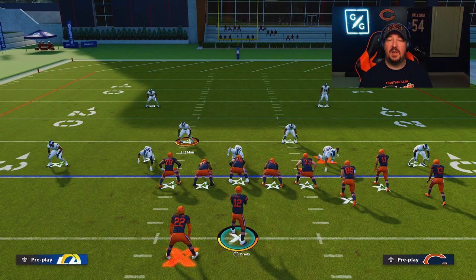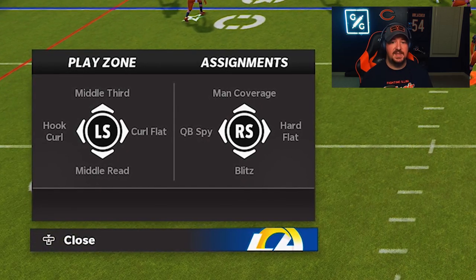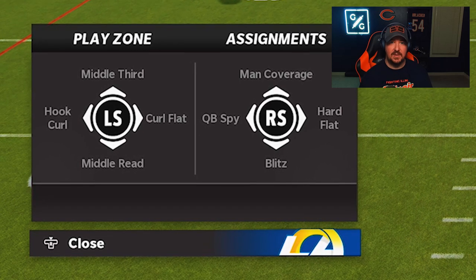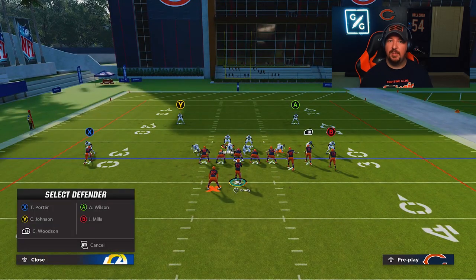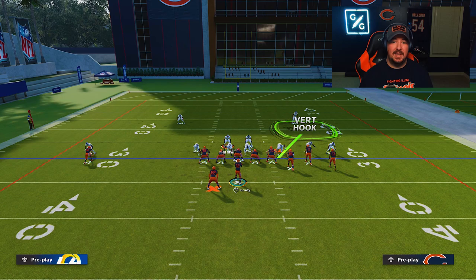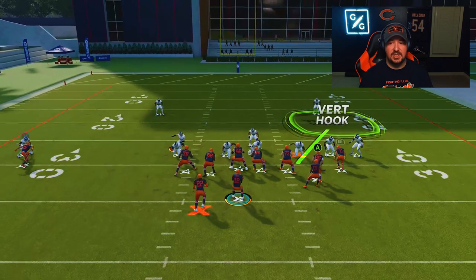You don't have the ability to bluff blitz just anybody on the field. When you look at your assignments, some inside second-level linebackers do not have the bluff blitz assignment — namely these dollar linebackers shown here. But it can be particularly useful to bait your opponent into thinking you're blitzing a slot corner off the edge in nickel normal, when you're actually just bluff blitzing and then blitzing your user, which will also put an icon over the user's head.